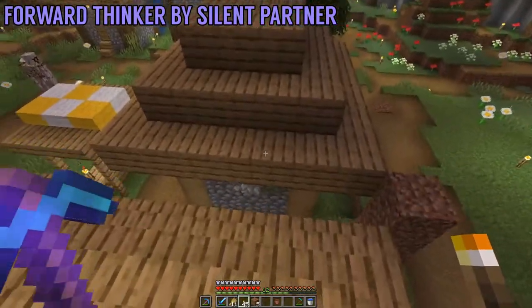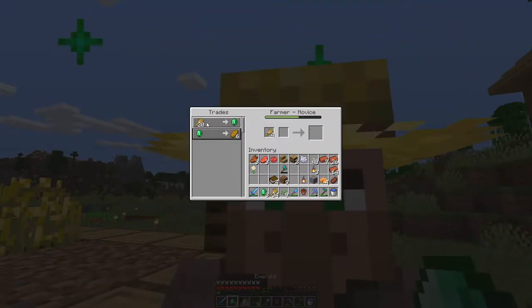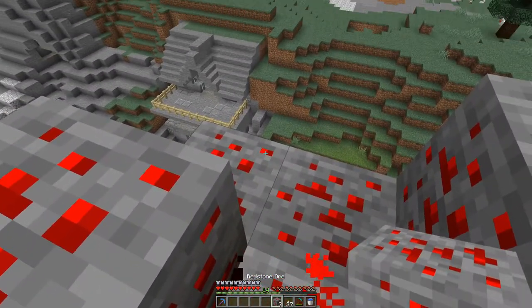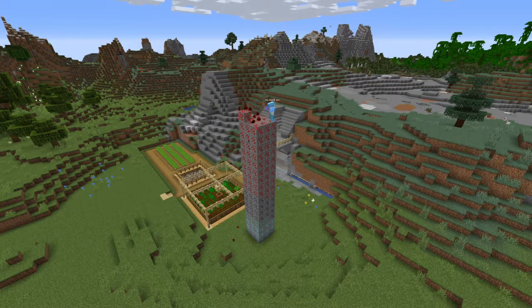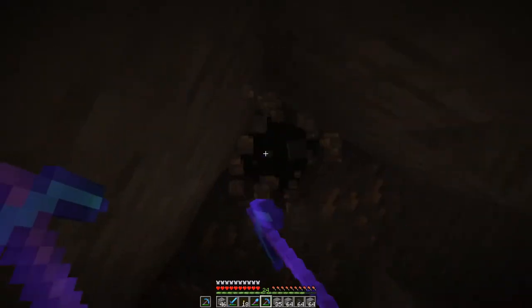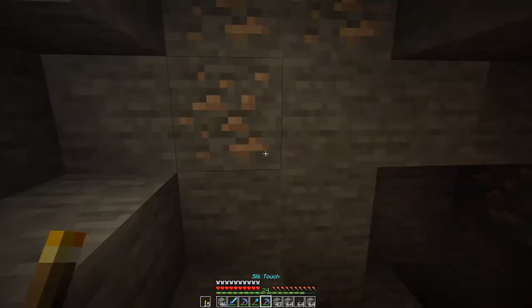We headed over to the village and lit up the roofs of the houses to eradicate any mob spawns on top of those roofs. We then traded with our farmers, making them both masters and unlocking the melon trade — which is great because now we can put our melon farm to real good use for emeralds. We purchased a Fortune 2 book from our fortune villager and placed it on a brand new diamond pick. We then used it to mine all the ores we had in our chest from our silk touch pickaxe, stacked them up and mowed them all down. We collected everything and got quite a nice little haul. Finally, we headed back into the mine because we're really struggling for iron, on a resource gathering mission for iron, gold, redstone, and diamonds.